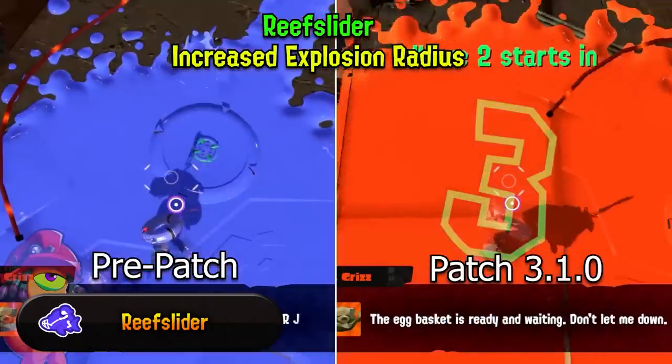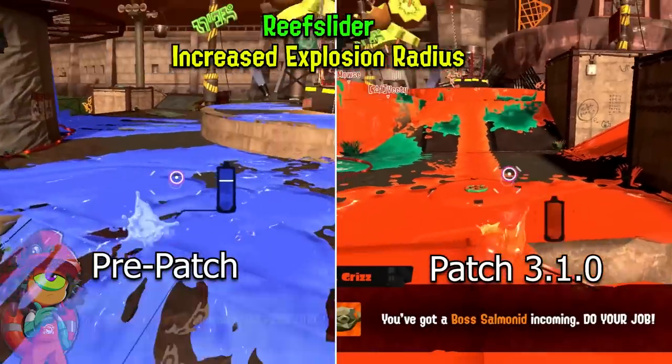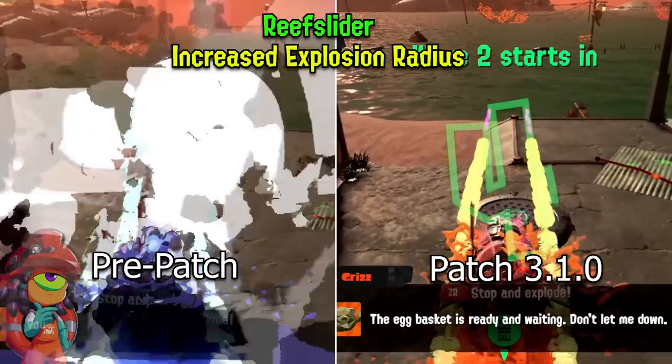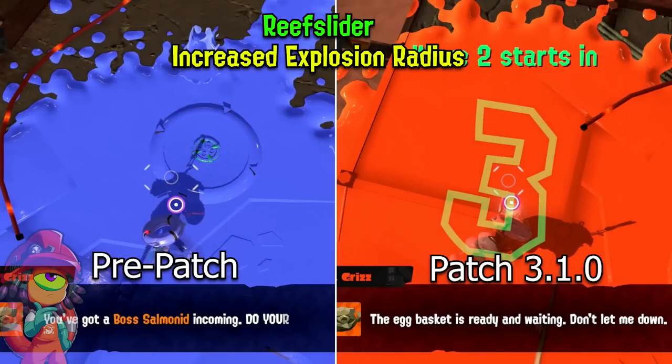And finally, the last change is to the Reef Slider. The Reef Slider got an explosion radius boost of around 17% at long range, along with a 21% increased ink splatter radius, as you can see on this footage. How much this will change, I'll need to do some more testing, but this is also a pretty welcome change to the Reef Slider.